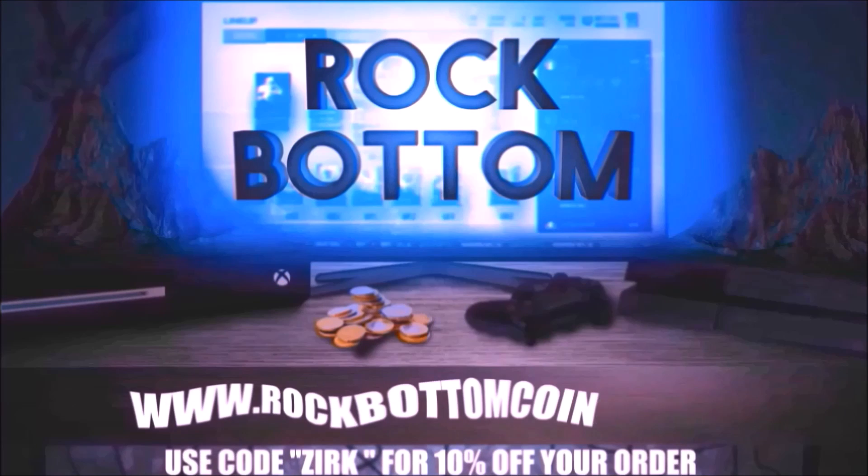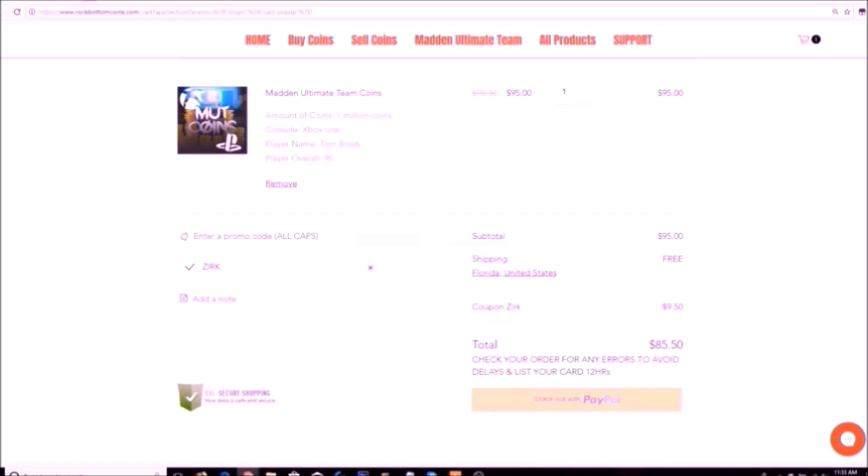Need some coins for that god's quality you've always wanted? Check out rockbottomcoins.com for your one-stop shop of buying or selling coins and solo grinding services. Use code Zerk at checkout for 10% off your order.